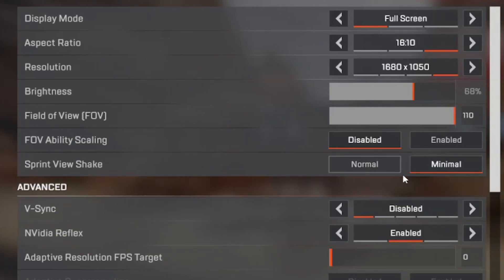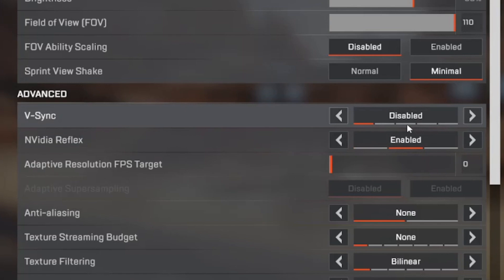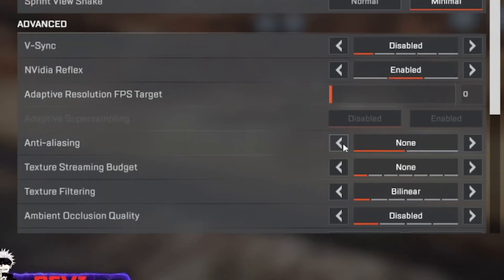Disable VSync — having it on can add input lag. You can use VSync through Nvidia Control Panel with minimal lag if set up properly, but I wouldn't recommend it anyway. Nvidia Reflex should be enabled, or enabled plus boost if your card supports it. Adaptive resolution FPS target should be left off — it retroactively lowers your resolution to hit a frame rate target. Anti-aliasing I prefer off as it blurs things.